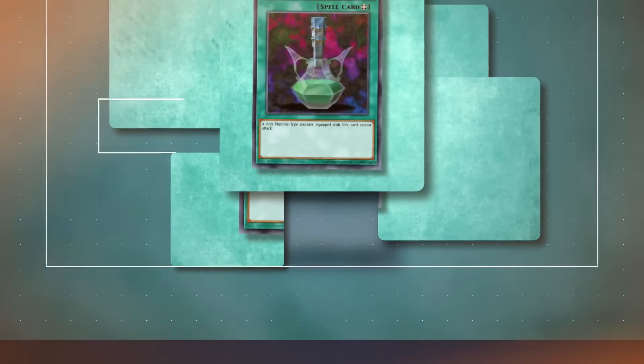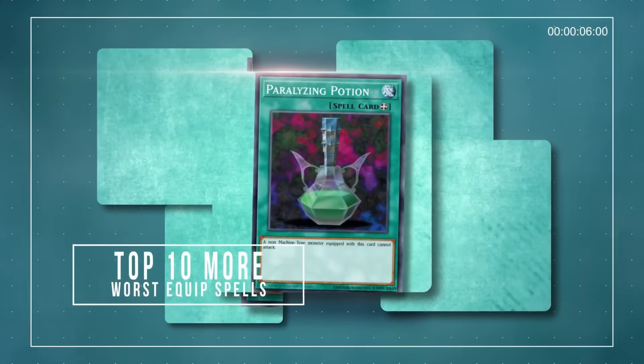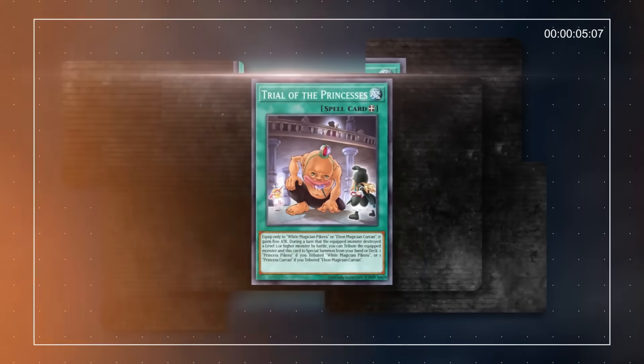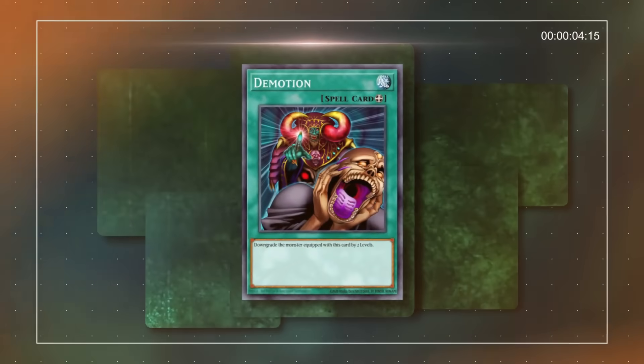Equip spells are some of the coolest cards in Yu-Gi-Oh! and natively come with a lot of fun flavor, as they enable you to equip your favorite monsters with powerful weapons, or adversely give an opponent's monster a harsh status effect to make them easier to take down. However, some equip spells make it so you'd rather your monsters fought barehanded, and we learned about some of the worst of them back in 2020.